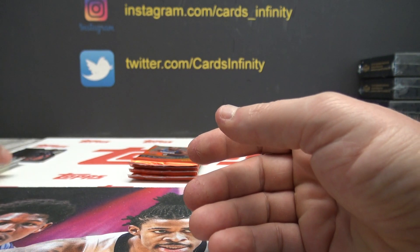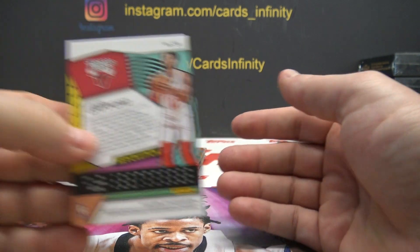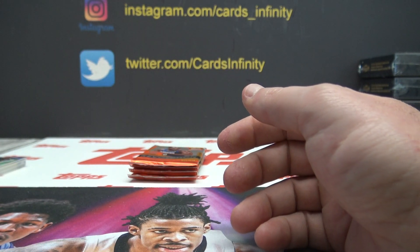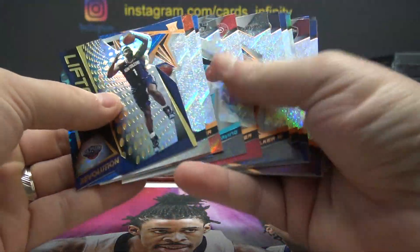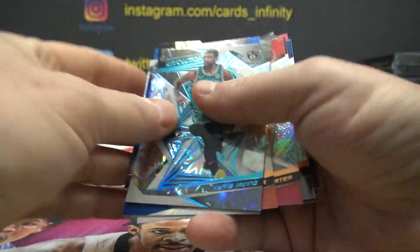Zach Jack has the low with the three. Dan Egg has the high with 136 — is that right? Whoever wins the low will get all of these cards — the Impact card, the Zion, the RJ Barrett.